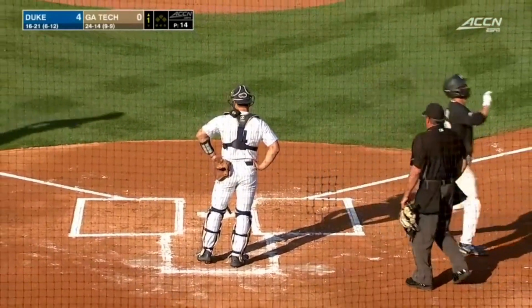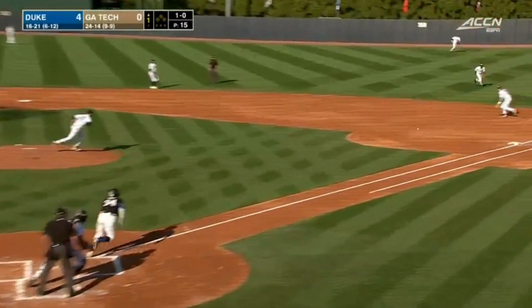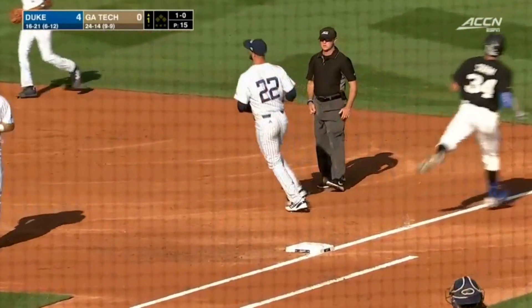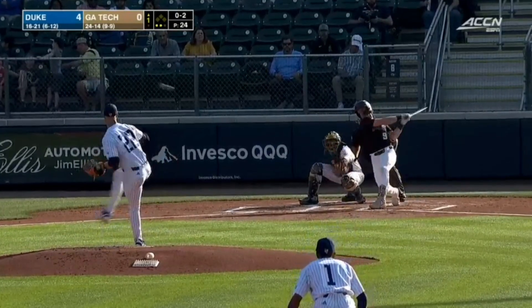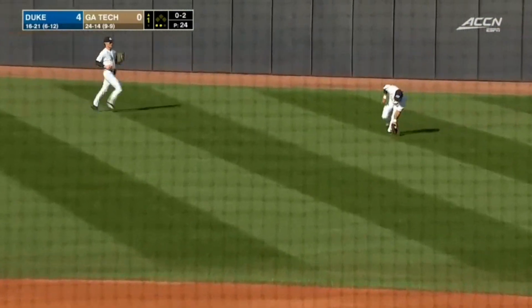And it all goes back to that 0-2 hit by pitch. Storm stands in, rolls it off a first, backhanded by Jenkins, redirects and shovels for the first out. You put hit and runs on — when you steal bases it creates holes, it puts pressure on the defense to make plays.